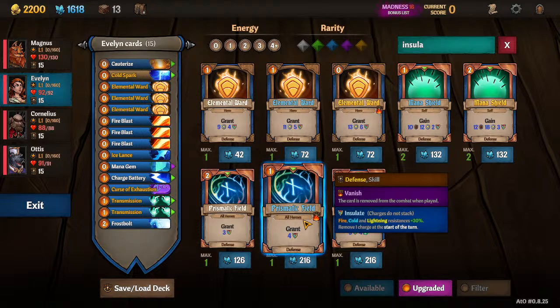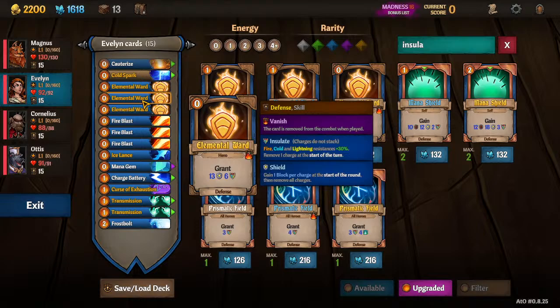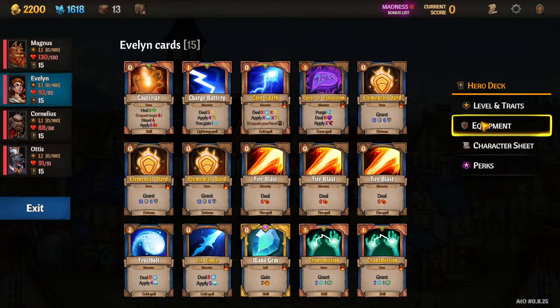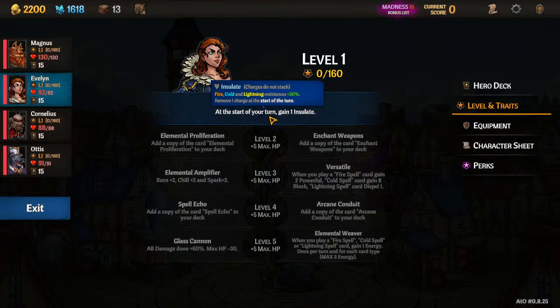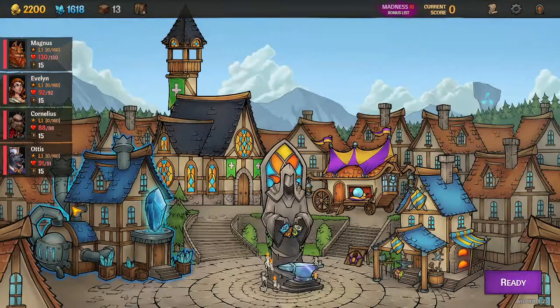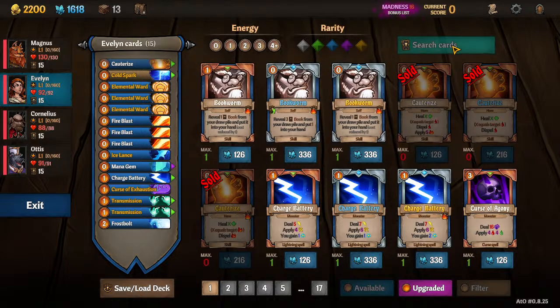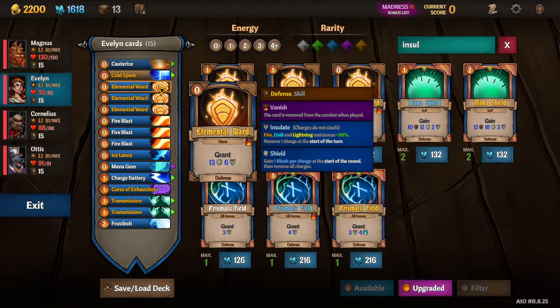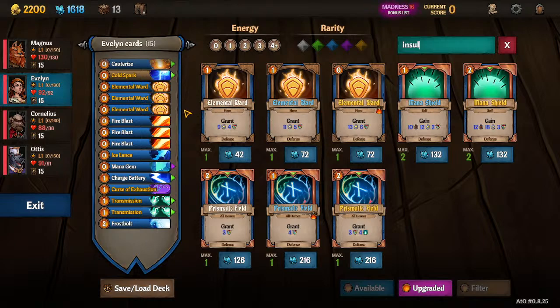The Insulate is just a very good survival tool, and any support mage should be providing Insulate to the entire team. And Evelyn, since she starts with these Elemental Wards, it's actually really great to just craft three of them. The reason we're not crafting more is because Evelyn, at the start of her turn, gains one Insulate. So she basically always has Insulate — she is always resistant to elements, so she's the one you need to worry least about.